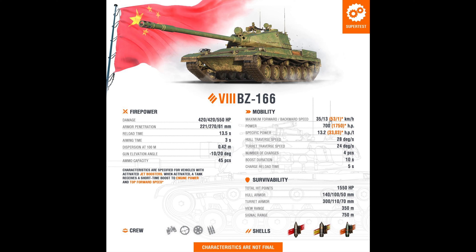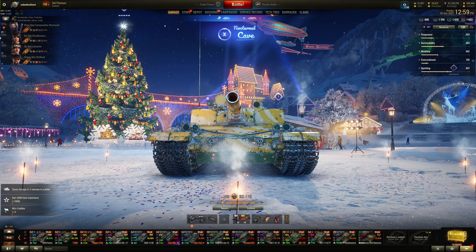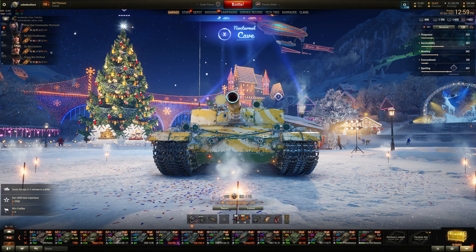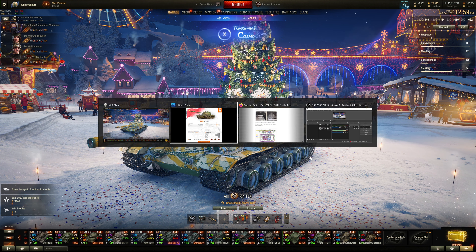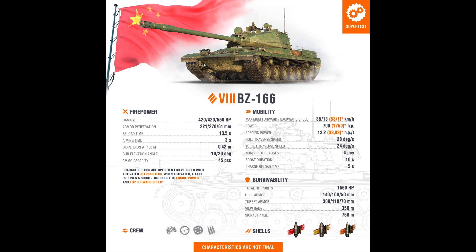The BZ-176 still has 10 degrees of gun depression, surprisingly. The horsepower-to-weight ratio on the 176 is only 10.36 with a top speed of only 30. So the 166 is a more mobile version of a rocket tank practically, but has more weak spots technically.